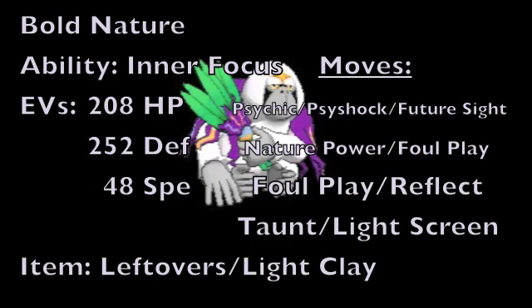For this last moveset, we're giving Oranguru a more support defensive role on the battlefield. We're starting with a Bold nature to increase Physical Defense but lower Physical Attack, the Inner Focus ability, and an EV spread of 208 HP EVs, 252 Defense EVs, and 48 Speed EVs. As for the item, we're going with Leftovers to recover HP each turn, or the Light Clay item to work with dual screens. For the first move, we're using a main STAB Psychic type move — Psychic, Psyshock, or Future Sight — with Future Sight being particularly useful on a support set, as it can turn a disadvantageous situation into an advantageous one.